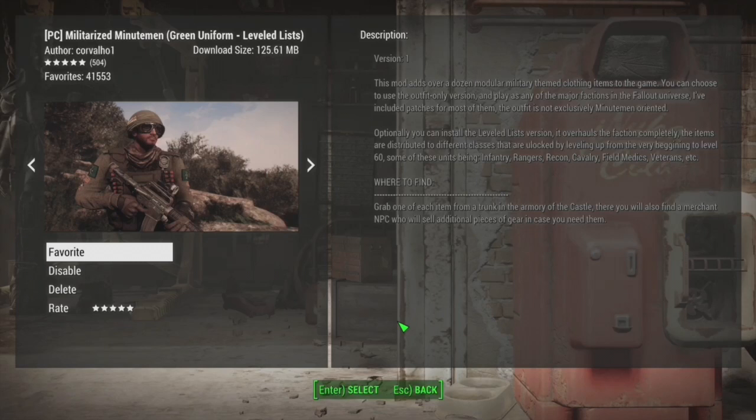This next mod is probably the most important one for this outfit. It basically adds in a whole bunch of new armor for the Minutemen that you can customize a ton. I took their armor and turned it into a new customized camouflage version that I think looks pretty cool. It adds in a whole bunch of cool stuff if you want to roleplay as Minutemen, and all the items have a ton of customization — more than pretty much anything in normal Fallout. You can basically create a whole new look for yourself with various different styles.